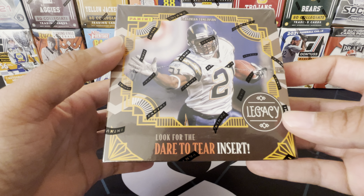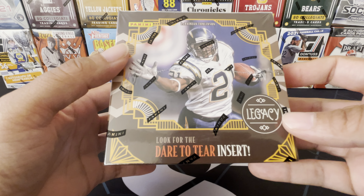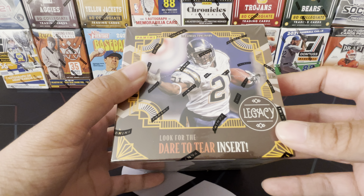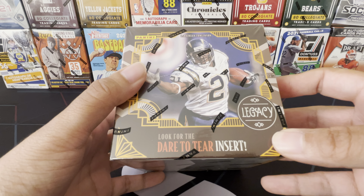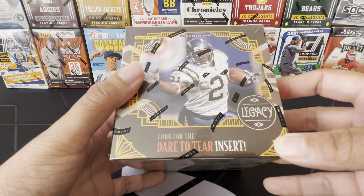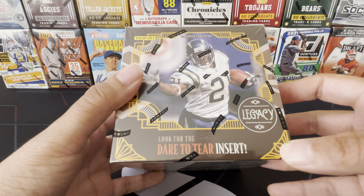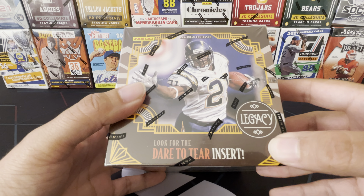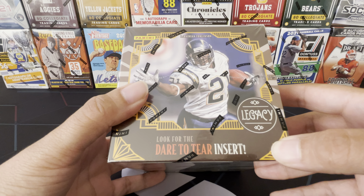Right here should be the case hit - you're looking for the Dare to Tear insert, and that's where you have a card inside a card. If you pull this one, it's your option to tear that card and inside will be a different card. Will I tear the card? I really don't know, because let's say we pull a Trevor Lawrence rookie card - are you really gonna rip that? If you tear it and you got like a Derek Carr inside... no hate, Derek Carr is a good player, but you know what you're looking for. So if we pull one of those, which is super rare, it all depends on what the card is.